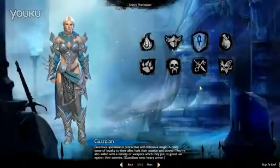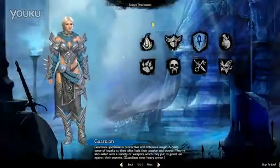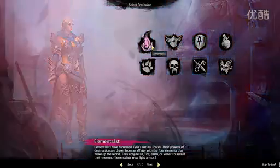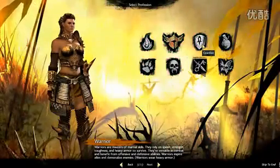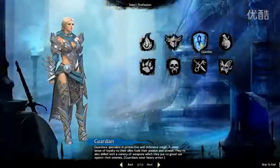The Norn are these kind of icy humanoid hunters from the mountains, and everyone's so beautiful in Guild Wars 2. So I can be Elementalist, which is the sort of shell caster. Warrior — I look like an Amazonian. Guardian, kind of a soldier type.